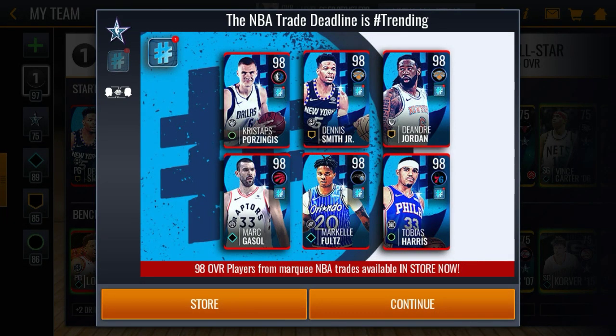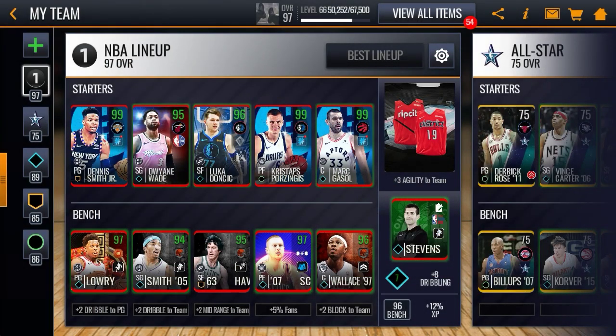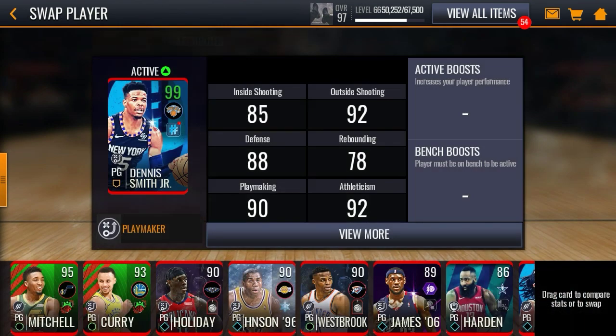What's going on guys, back with another NBA Mobile video. Today EA dropped these new 98 overall trending players from the NBA trade deadline. I ended up picking up three out of these six players — all of them have insane stats. I spent 10 million coins on all three of these players.